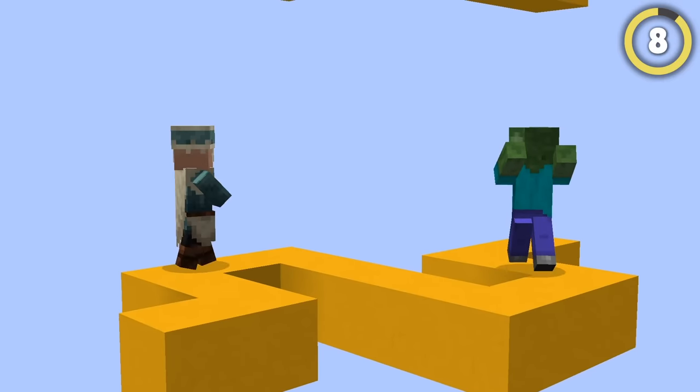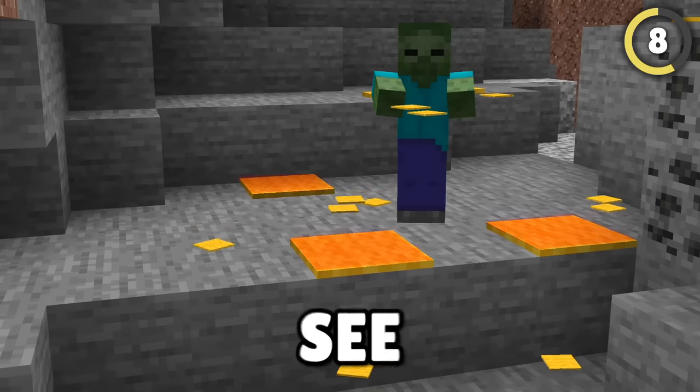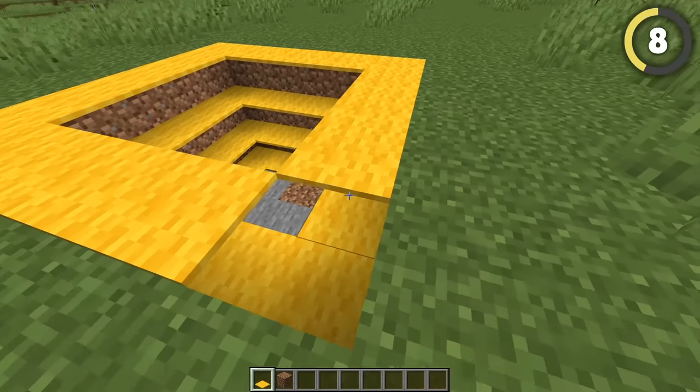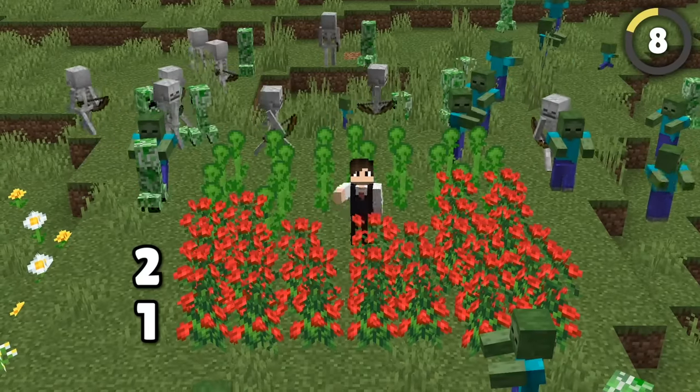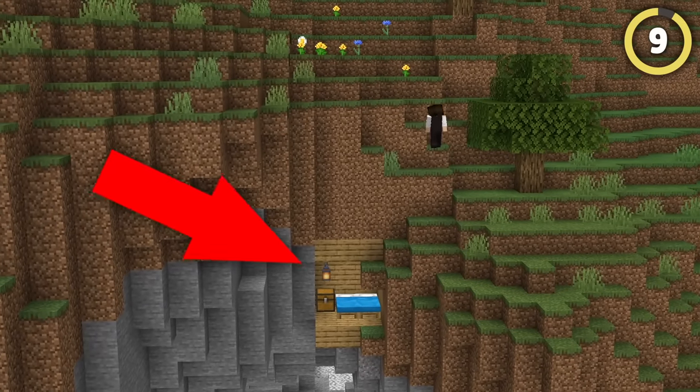Mobs have got way better at pathfinding compared to how they used to be, but this left some issues. For some reason, they still don't see carpets as blocks. So if you fill a pit like this with them, you're totally protected from mobs. Two-tall flowers like sunflowers and roses work for this too.